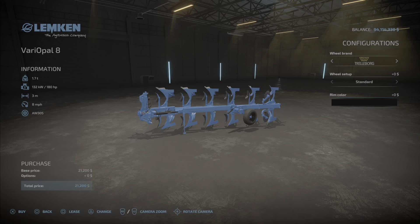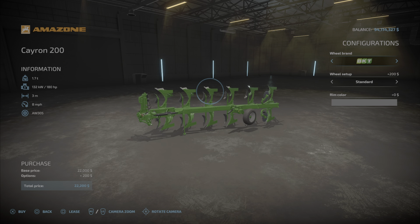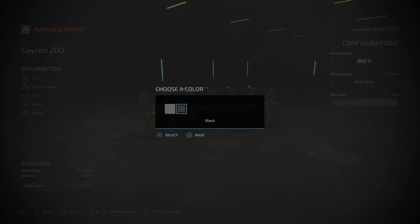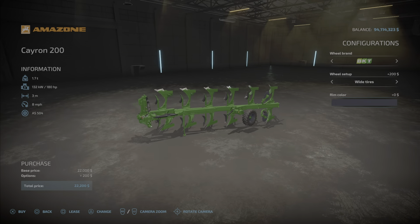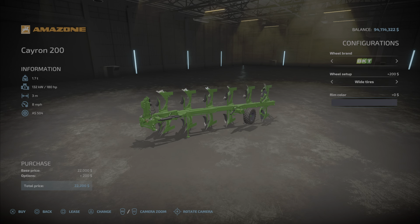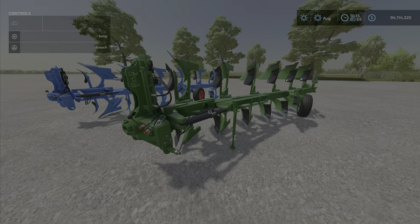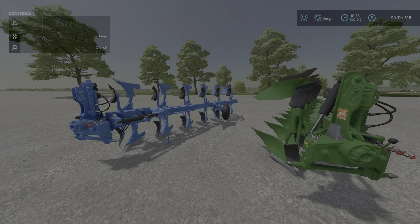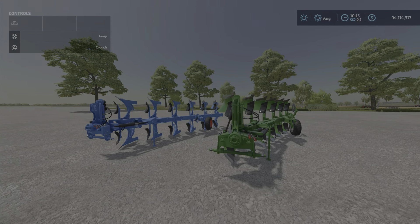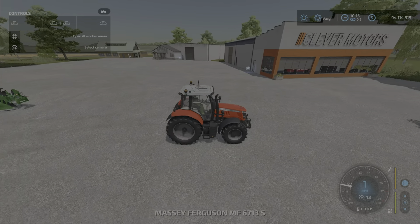Eight miles per hour. The Amazon has the same scenario with the tire options, and the rim color is gray or a much darker gray. Same specifications all around — it is basically the exact same plow, really. Just one's an Amazon, one's a Limkin, different color. No color choices for the plows otherwise. Let's hook it up to a tractor.